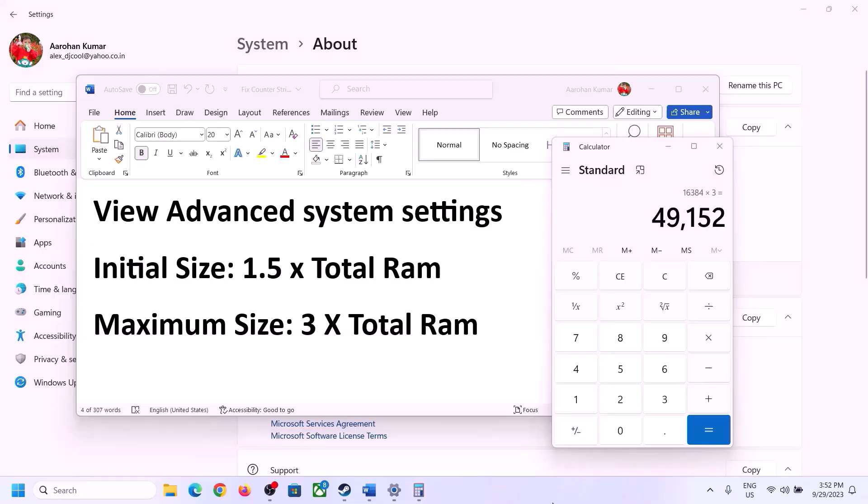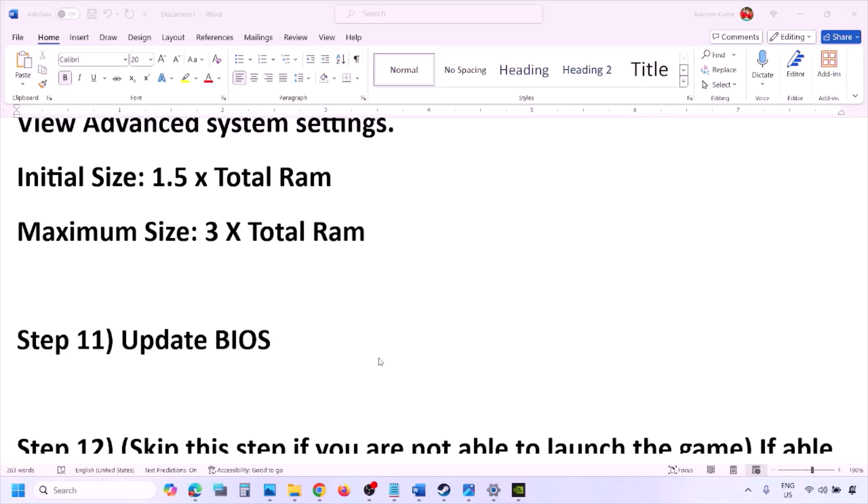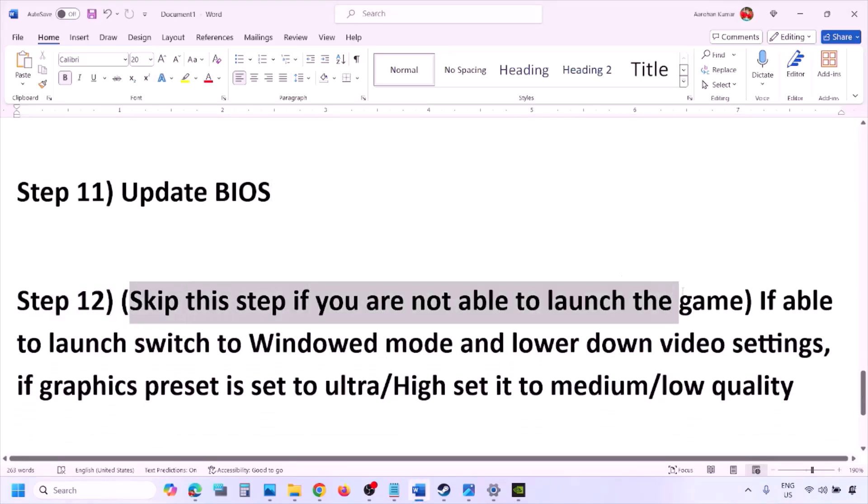The next step is to update the system BIOS. Go to your system manufacturer's website — for example, Dell for Dell computers or Lenovo for Lenovo computers. Select your model number, find the latest BIOS update in the software and download page, and download and install it. For laptops, ensure battery is above 10% and the AC adapter is connected. Do not unplug the power cable during the BIOS update. After the update, log in and launch the game.